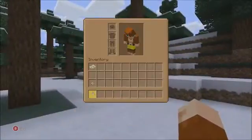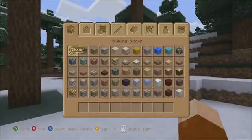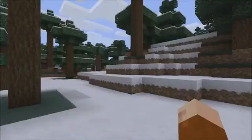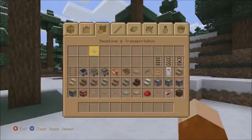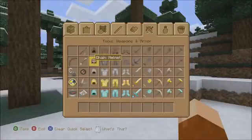So this is the natural texture pack. Here's all the blocks — oh, they have decorations now, check it out! Looks cool.